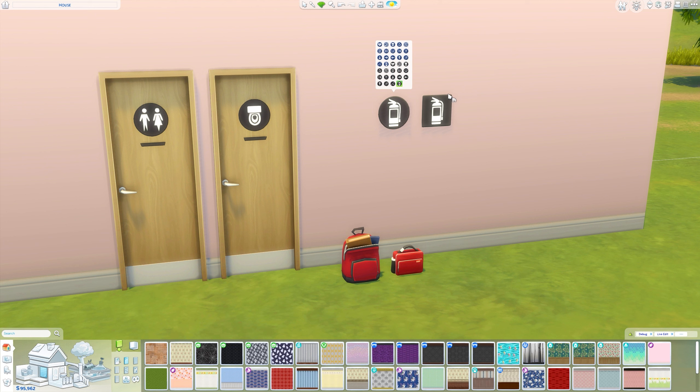Next up we have these wall decals and there are so many different swatches. The swatches are the same on each one — it's just that one is in a circle and one is a square. I think these would be really good for non-residential lots. We have stuff like fire extinguisher, stairs indicating to go up, hand washing, arrows, fire exits, dining, no littering, and that sort of thing. There are all sorts of different ones — some really nice ones — and we have them in blue as well as black.